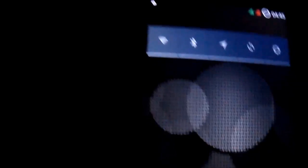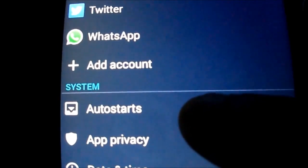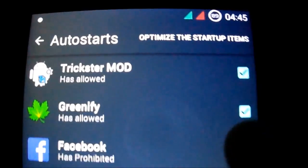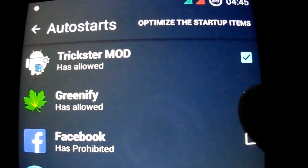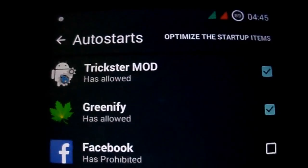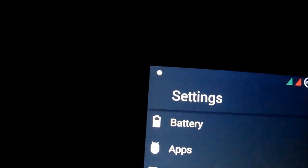I recommend you to go here — it's very important for a better battery backup. Go to Auto Starts and only allow CPU mode and Greenify. That's very important.